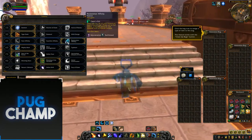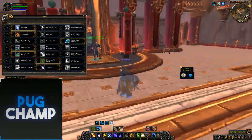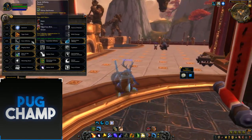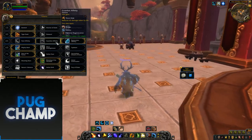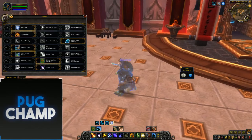Feral Affinity and Guardian Affinity are pretty much the same — 3% damage reduction and Swiftmend. It depends what you want, but I think Feral Affinity is just not good in any form. Guardian and Restoration depend on what boss you're doing.